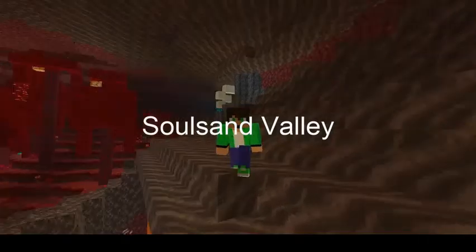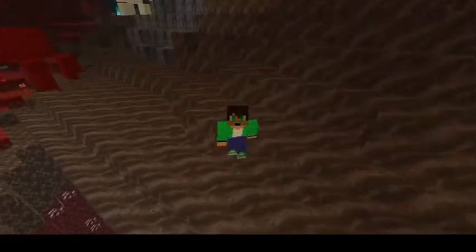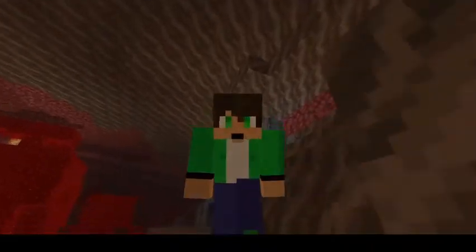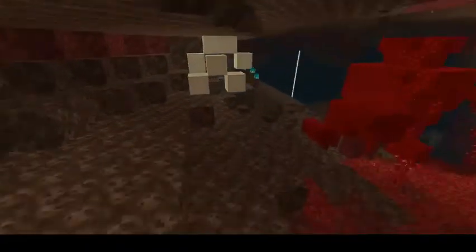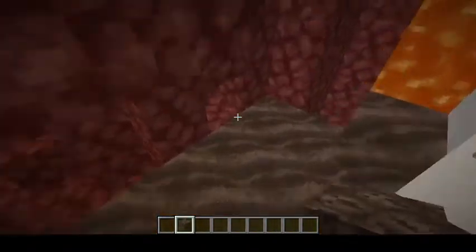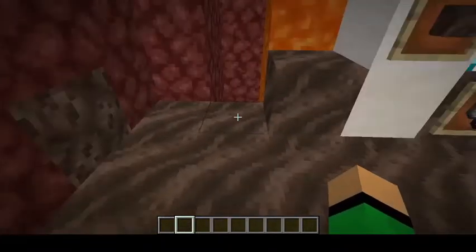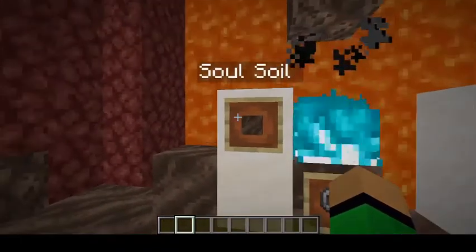Here we are in one of the four new biomes, the Soul Sand Valley. Let's have a look around at the atmosphere before we get into all the new features. You probably remember Soul Sand — it's been great, it's been slow, it's been painful — but now it has a different variant that's not as slow to walk on. This is called Soul Soil, and it's the floor of this biome.